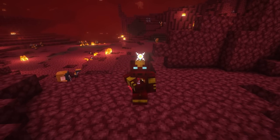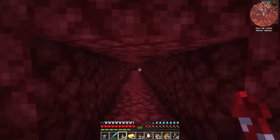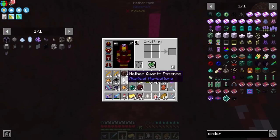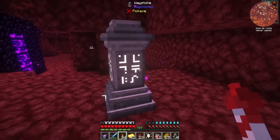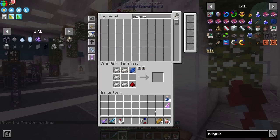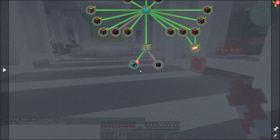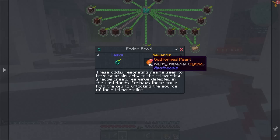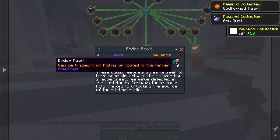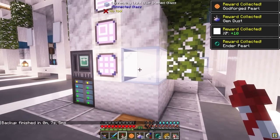Speaking of renewable resources, that's where today is really going to kick off. I want to make this magnet, and this is going to allow me to farm my resources — specifically inferium — quite a bit easier. This is going to be so nice. It allows me to craft up a magnet. Now that I know that ender pearls are super renewable in that way, it's going to be handy. We also get a godforged pearl, which is amazing, and some extra gem dust. And we get two more ender pearls from our quest.